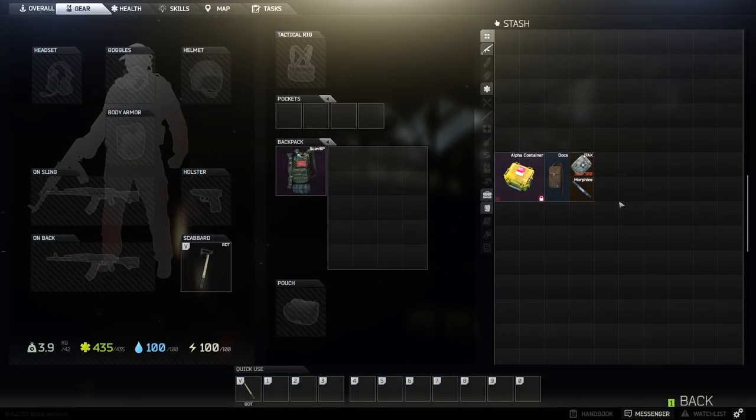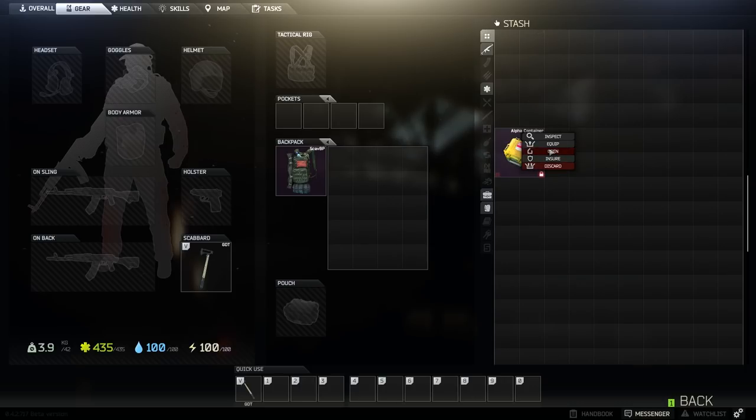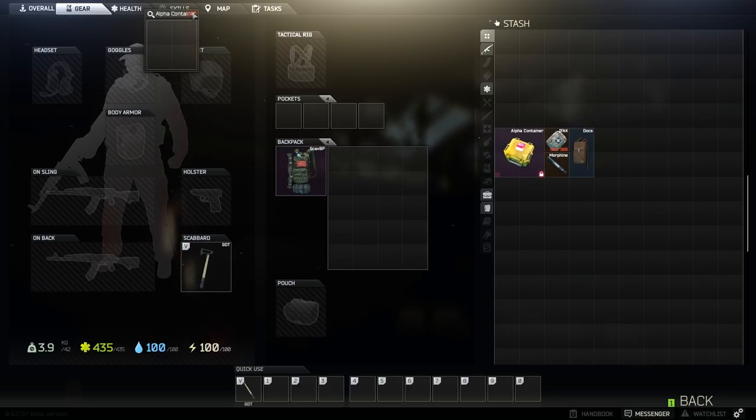Moving on to the secure containers — secure containers can be used inside a raid and their contents will not be lost upon death. The smallest container is the alpha container, which has a 4-slot capacity. On screen you can see my recommended setup with this container; however, it is just personal preference and you should experiment with items that suit you.